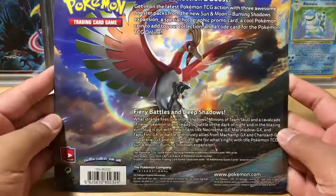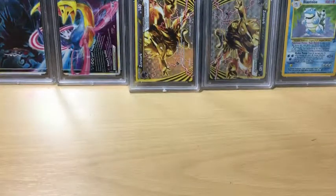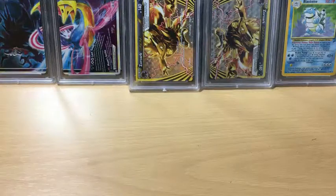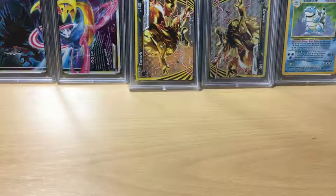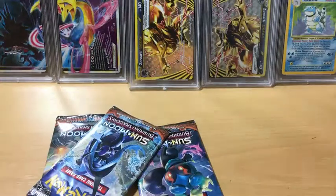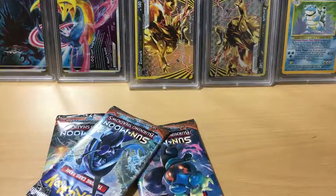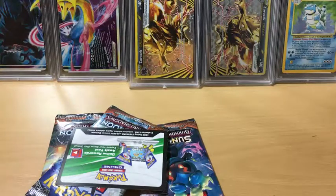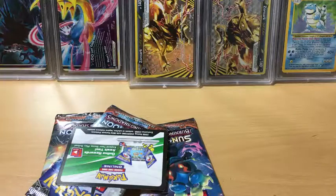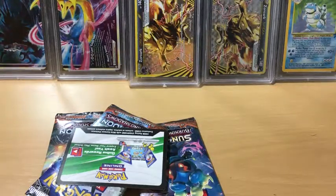In case you guys want to read the back, here it is. I won't spend too much time on it. I was trying to find the Alolan Meowth one but no luck — they were all Cosmog — so I picked up 2 of them. The other one I'll open another day, so we are just going to open up this one today. Hopefully we can get some pretty good pulls. Let me get those out first and try to get this promo intact. We did get the code card, and yes, the promo is intact. No scratches on the holo. I'm going to sleeve this up real quick and put it in the background — this one is most likely going to PSA.